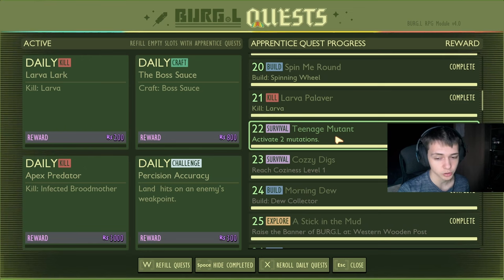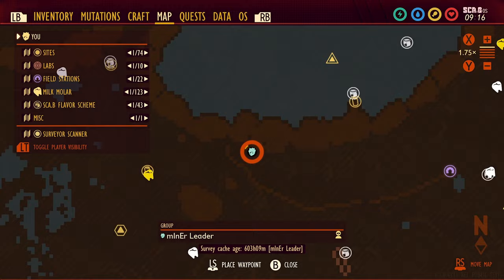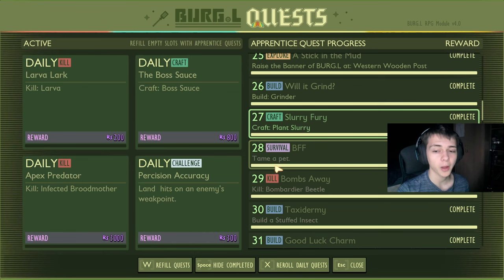Reach coziness level one for 300 raw science. Build a dew collector for 250 raw science. Raise the banner of Burgle at the western wooden post — this is a brand new location in the game, I'll show where it is on screen — for 350 raw science. Build a grinder for 350. Craft three plant flurry for 350. Tame a pet for 150 raw science.